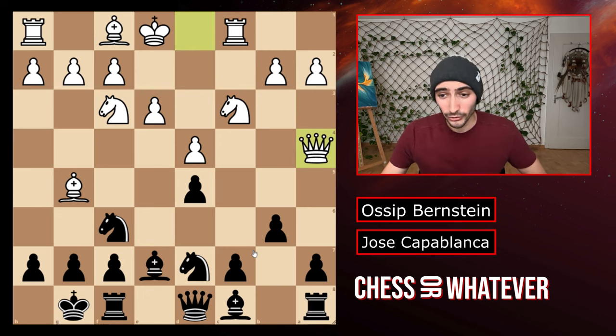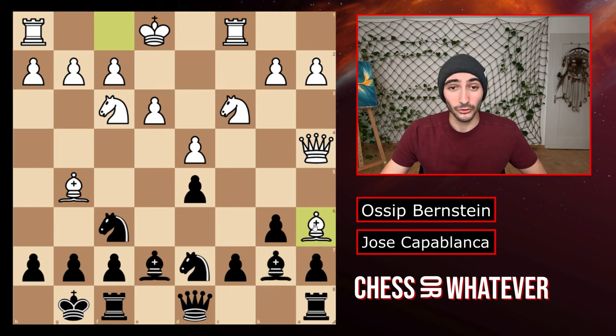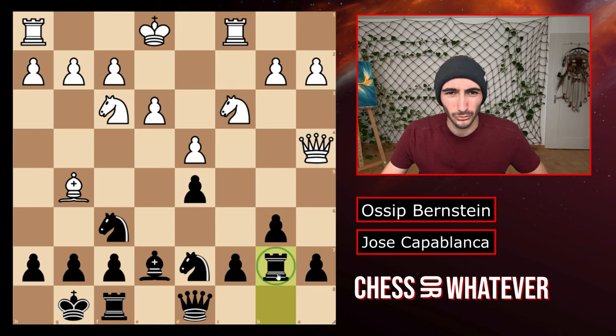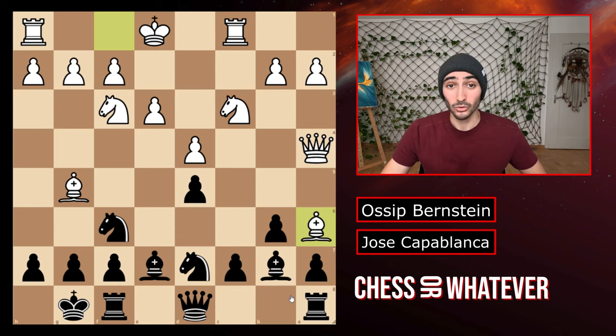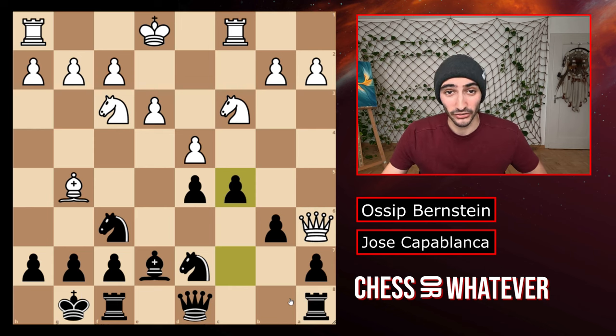Bernstein already knew that Capablanca wanted to play the bishop here. So after he did this, Bernstein played bishop to a6 immediately trying to trade off the bishop. You can't really do anything against this. You could maybe try to protect it but he just takes it anyways and now this rook just looks stupid and you can't move the bishop away because this is protected by the queen and if you move it back he just takes it anyways. So Capablanca took it.